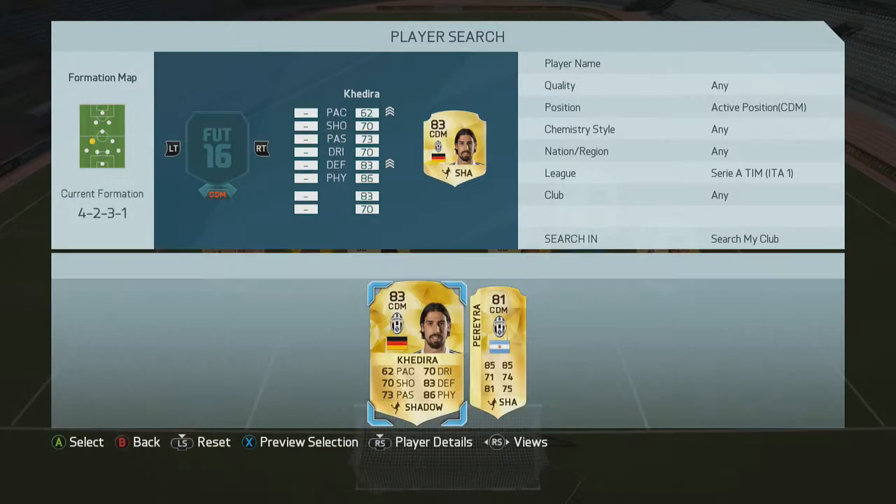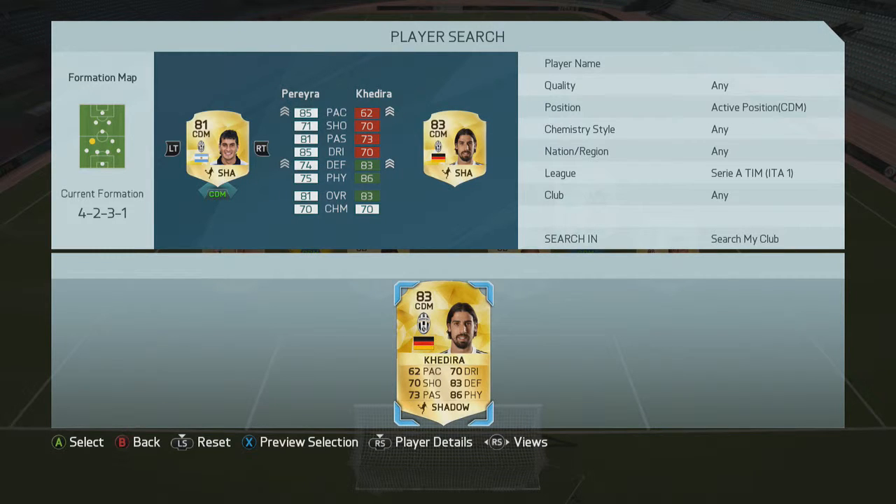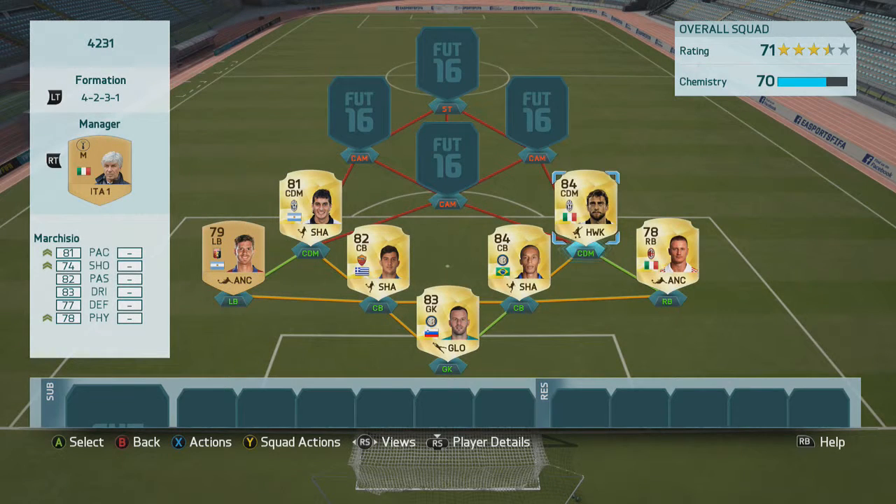He's a very box-to-box player. On the left side we're going to have Pereira. He's got amazing pace at 85, good passing, good dribbling, good defending, good physical. He's pretty much similar to Marquisio, if not better, because he's got 4-star skills, 4-star weak foot. They're just two very well-rounded box-to-box players and good at defending at the same time.